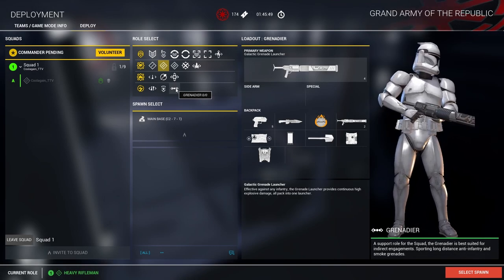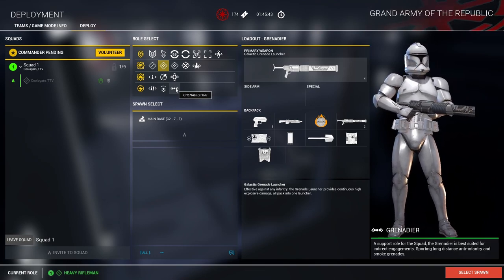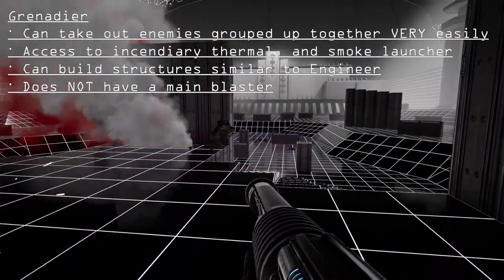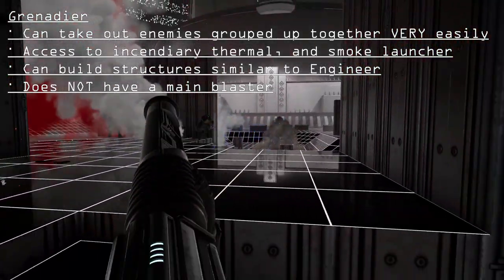The grenadier has access to a devastating grenade launcher. This launcher can take out groups of droids in one fell swoop. However, the grenadier does not have a blaster rifle, but they can build up fortifications and emplacements just as quickly as the engineer.